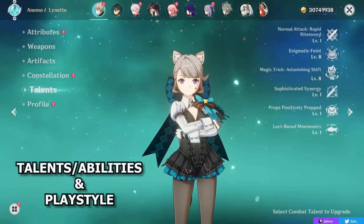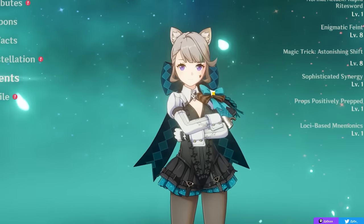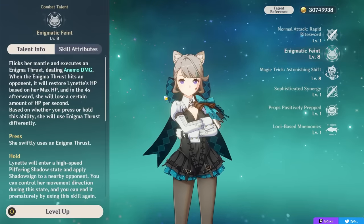Alright, starting things off — what does Lynette actually do? Well, generally speaking, she's a 4-star Anemo support, or mostly support, who can have some utility because she's Anemo, but also thanks to her abilities and the fact that she can apply Usea-aligned damage.